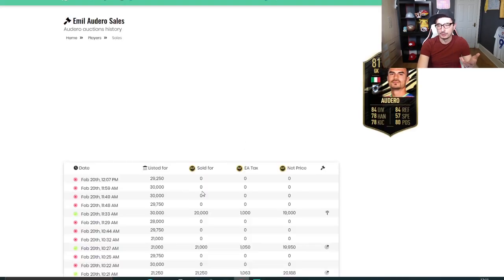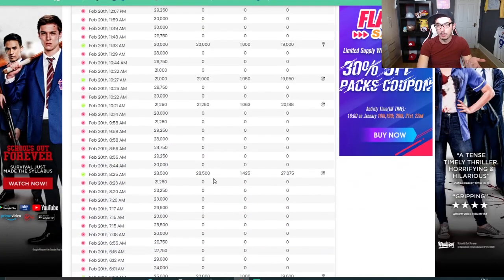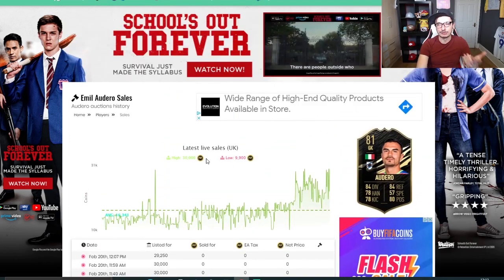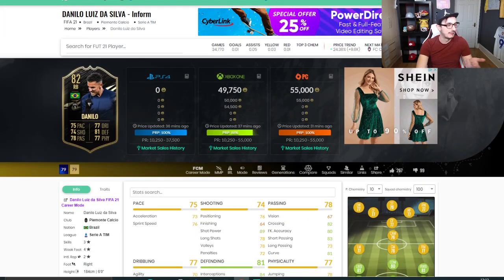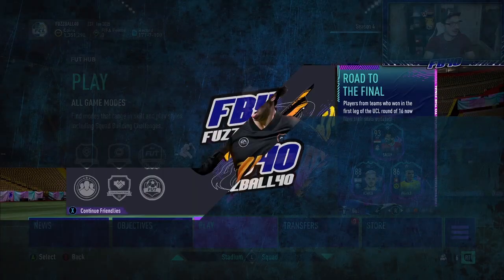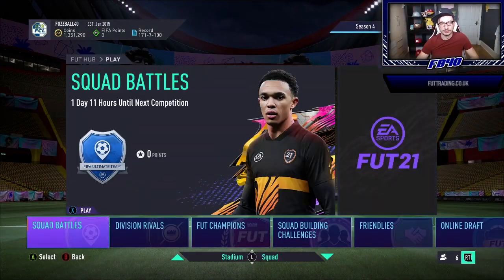Ordero has sales at 20,000, 21,000, 21,250, with one at 28,500. If you're patient - and you have to be patient with this - you can pick these cards up very cheaply. Knowing he sold for 28,500, there's an opportunity to look on the game and ask: can I pick these up? We'll have a look on the transfer market and see if any are there.